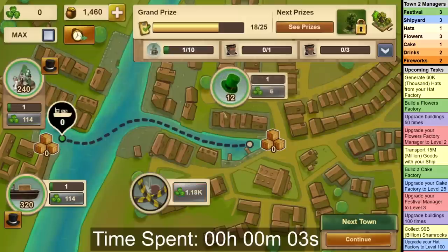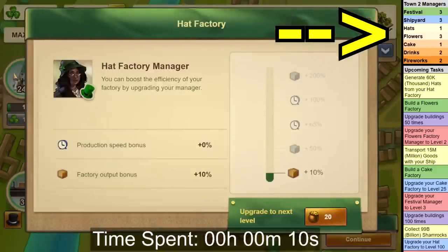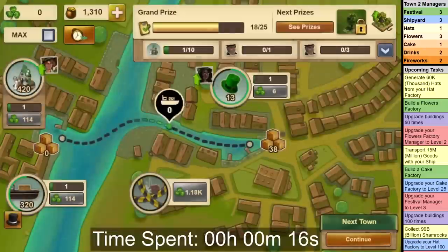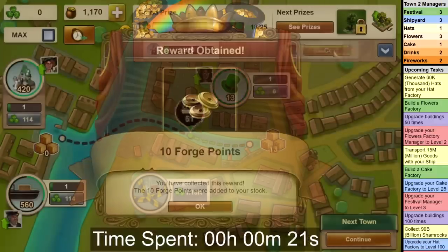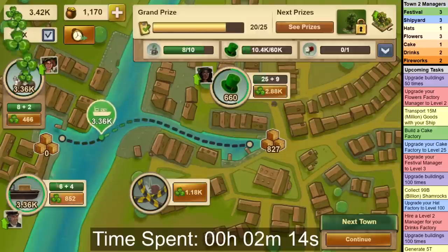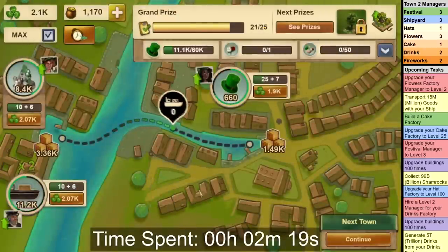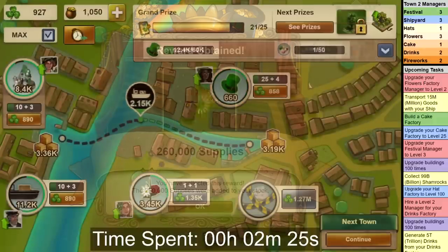Let's begin the town by unlocking the Hats building and buying the required managers. My recommendation for this town is to get Hats to level 1, Festival to level 3, and Shipyard to level 3. Your first goal is to level Hats up to level 25 — this will not take long at all, only a minute or so. After that you should level both Festival and Shipyard to level 10. When that is complete, you will get your first upgrade task and you'll have enough Shamrock to unlock the flowers. Upgrade the manager to level 3, and then upgrade the building to level 5.